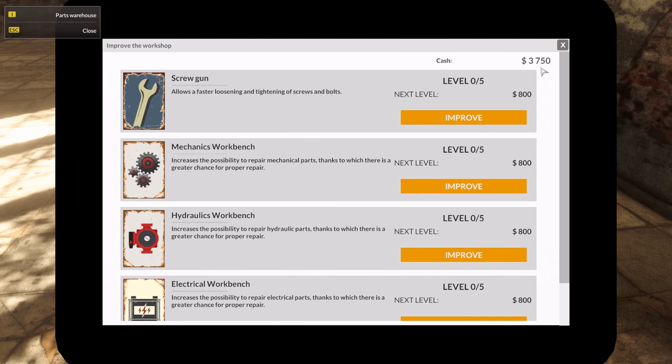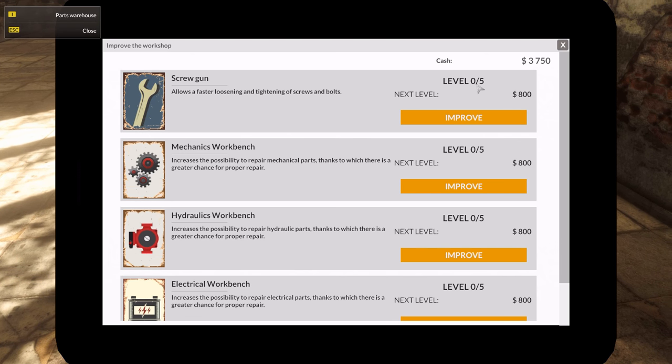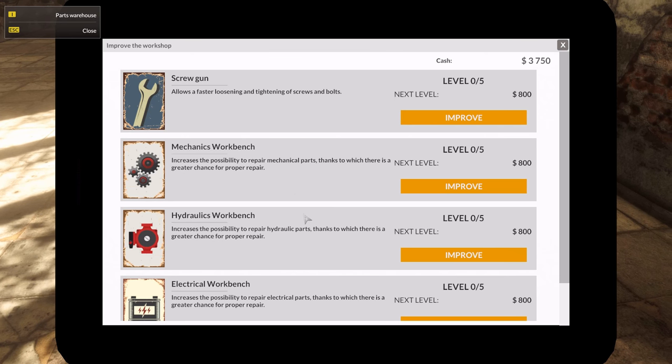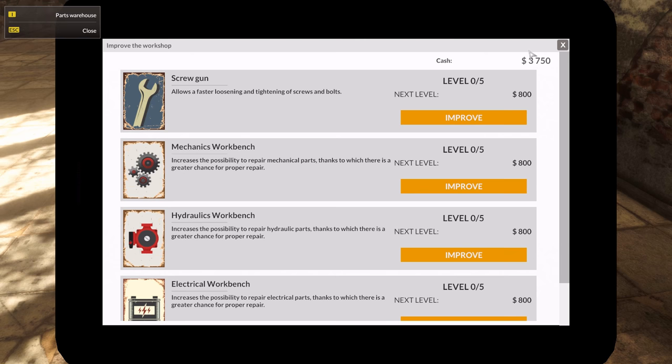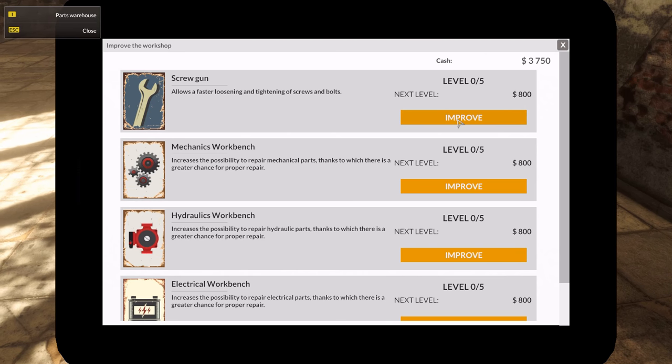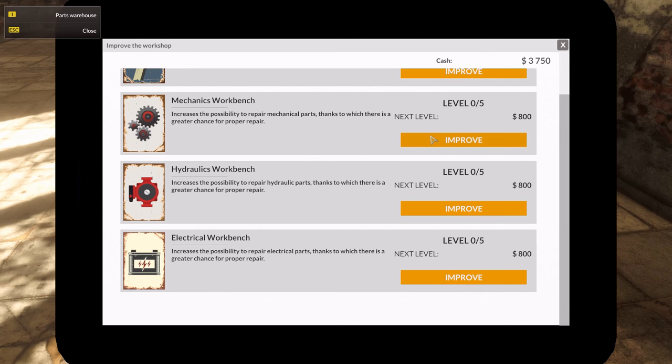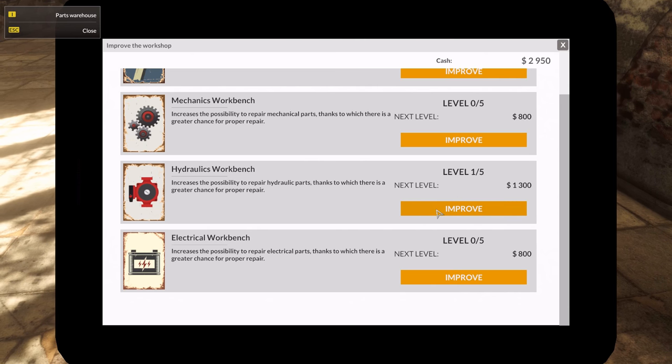I've got only 3,700. Screw gun — allows faster loosening and tightening of screws and bolts. Zero out of five levels. Possibility of repair: mechanical force. I'm guessing this is my spending money, and all the stuff that I order counts as credit or something. Let's do hydraulics because they're probably the most expensive of the lot for the moment.